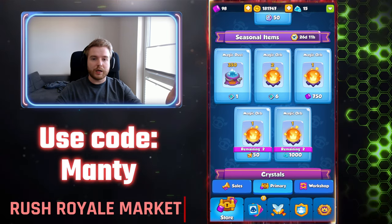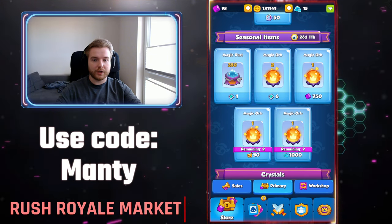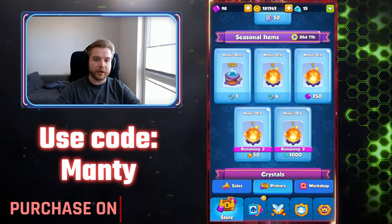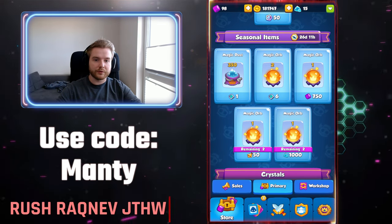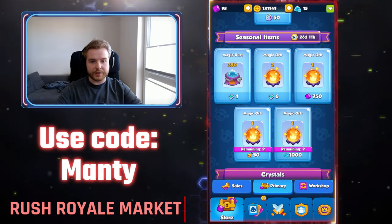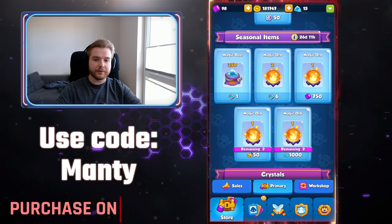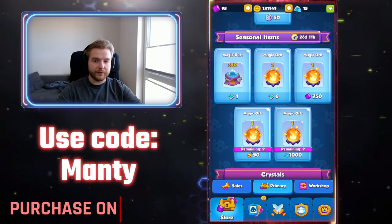Now let's talk about how you can get magic orbs. There are a few ways. First, you can obtain them from the seasonal shop in the primary category. In the shop you can buy two magic orbs for six rune keys, which are obtainable in the season pass. One magic orb can also be exchanged for 500 gems — the first two are for 500 gems.